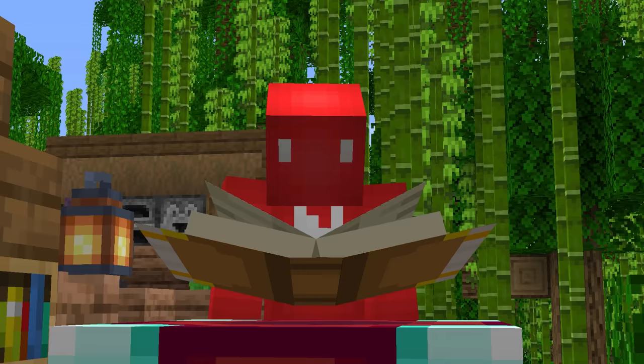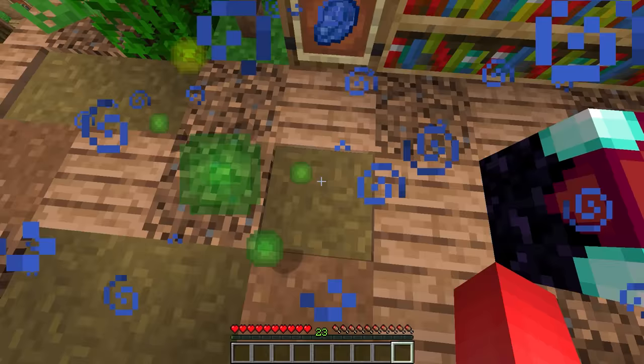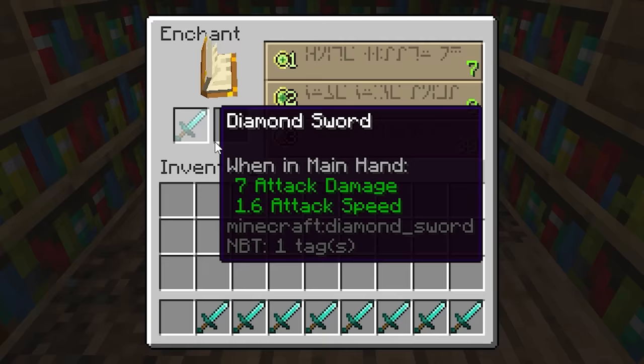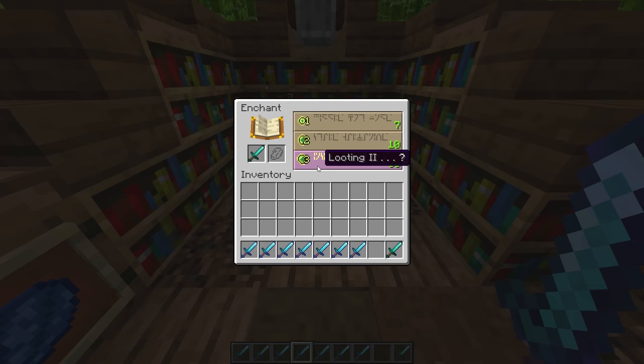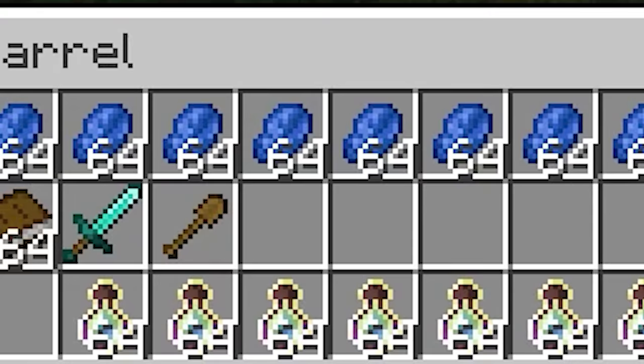Number five: have you ever been at an enchantment table and the three options just aren't gonna cut it? The easy way to clear the board is just by enchanting another item. If you can't find the perfect level 30 enchantment for your diamond sword, all you gotta do is throw a stone shovel in, enchant it at level one, and you completely reroll all enchantments in the table. You can even grindstone the cheap item to get some of that EXP back — it's the reason I always keep some garbage tool next to my lapis.